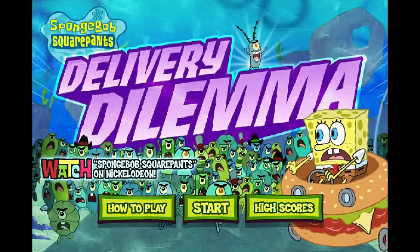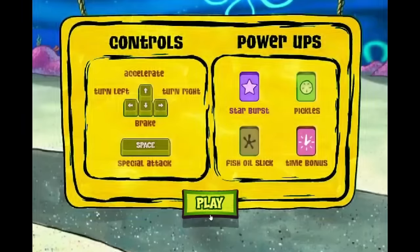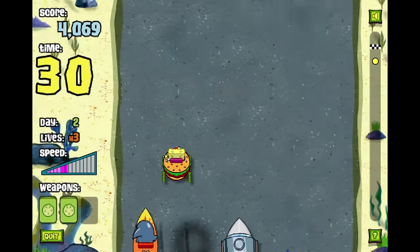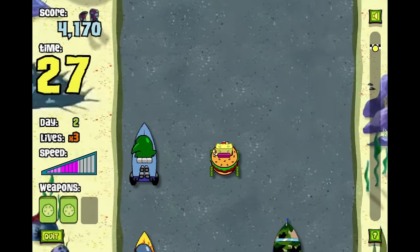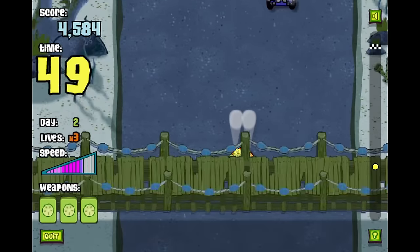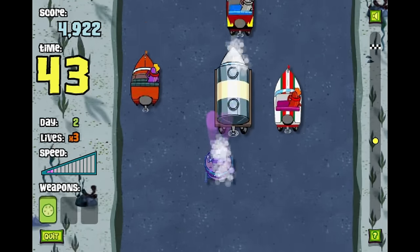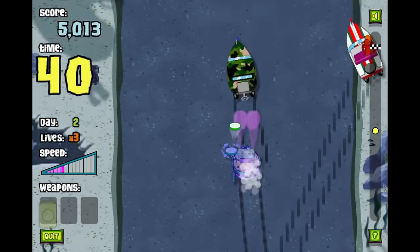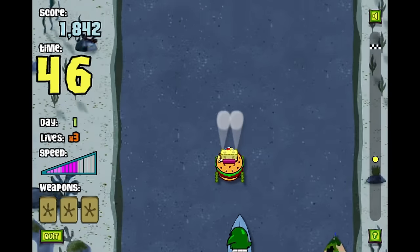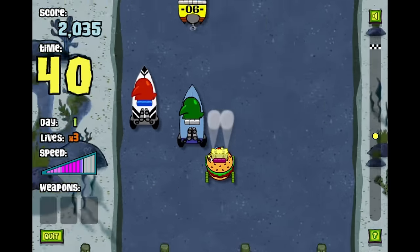This is Delivery Dilemma, which is a SpongeBob version of Spy Hunter. You have to deliver ingredients to the Krusty Krab while managing awful traffic conditions, and also Plankton's minions who will try to ram you off the road. You can even throw pickles at other cars to literally destroy them. This is really easy if you just move forward and win, but the fun comes from trying to knock the other cars off the road. You can even pick up power-ups by running into cars that have them, though overall this one's really easy.